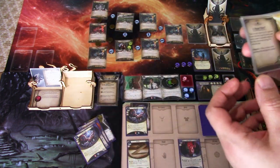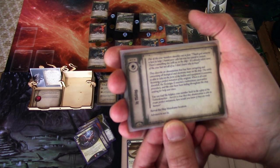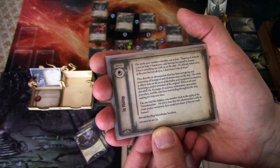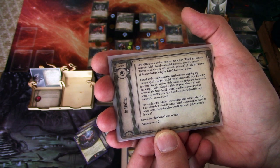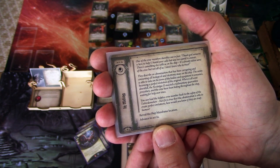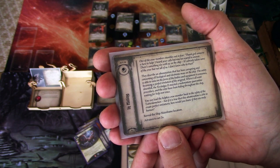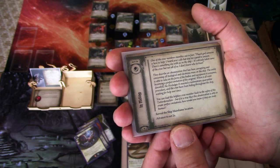Before that, we had to advance the act. In Hiding: one of the crew members stumbles out in fear — 'Thank God someone is here to help. I heard your calls but was too scared to answer. There's something else with us on the ship.' They describe an abomination that has been corrupting and consuming all biological and electronic mass on the ship. The entity is able to take on the form of bodies and equipment it consumes, becoming a perfect imitation. The nostalgia 2 enacted a rudimentary quarantine procedure and the crew have been hiding throughout the ship. Reveal the ship mainframe location. Advance to Act 2A.